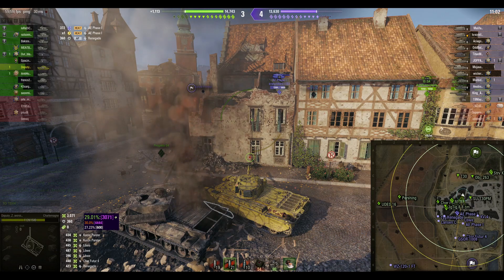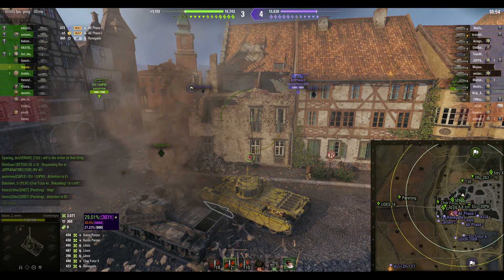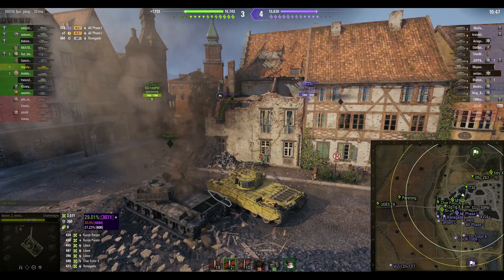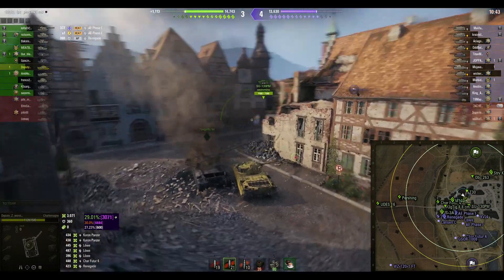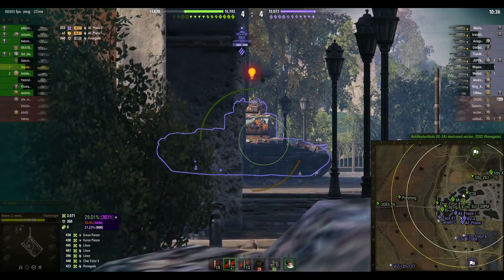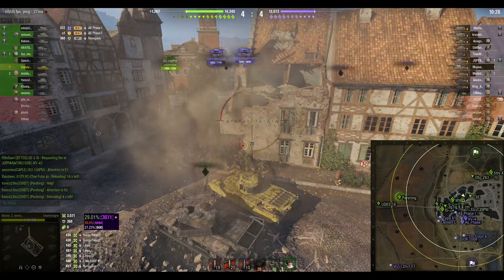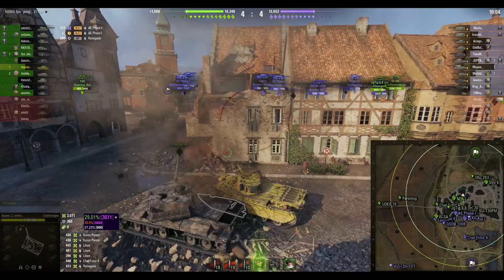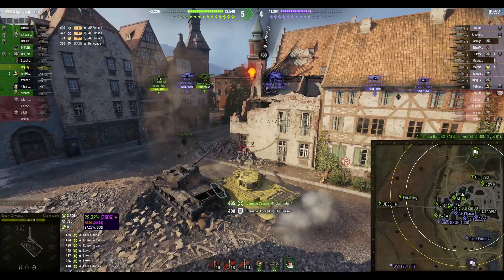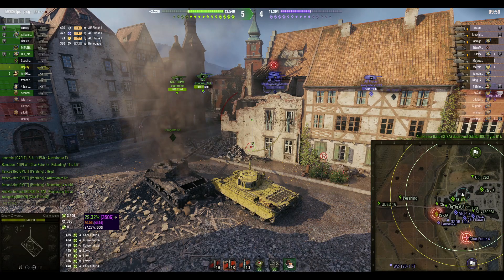Unfortunately trying to brawl with an AE is not going to work — I don't have anywhere to pen him when he's hull-down, and he can pen all of my turret if he hits it. That RNG miss wasn't anything crazy, it just didn't go where I wanted. I'm going to skip ahead a bit. Actually, that snapshot was decent — one thing this tank does do well is its snapshot ability is not terrible.